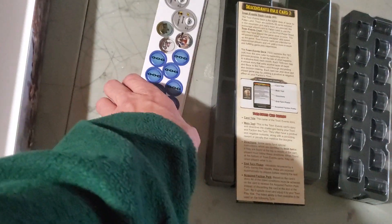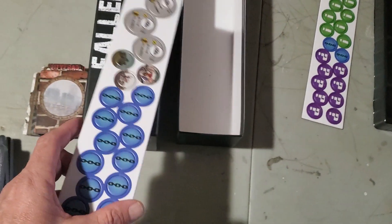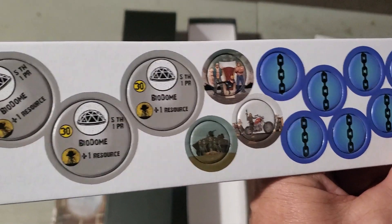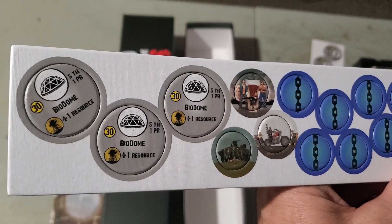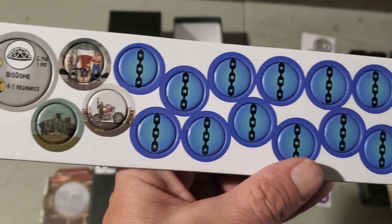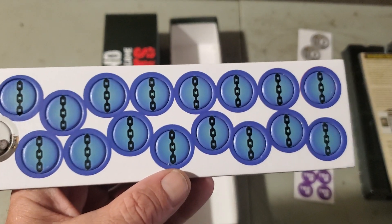It also comes with a couple of punch boards. It comes with some more town technologies, biodomes, and some other tokens here. I'm not sure what they are — I haven't even looked at the rules yet.